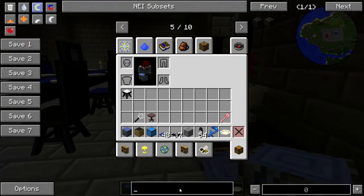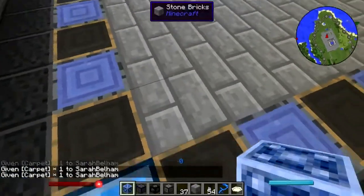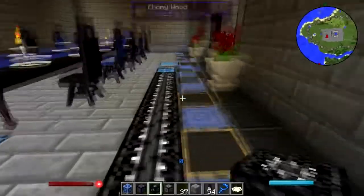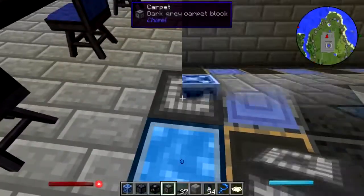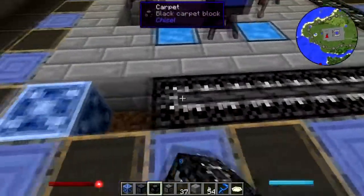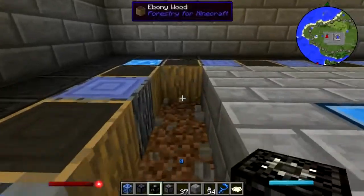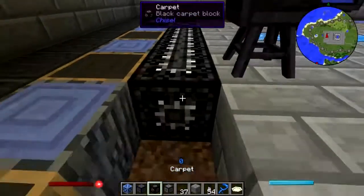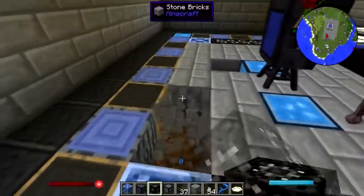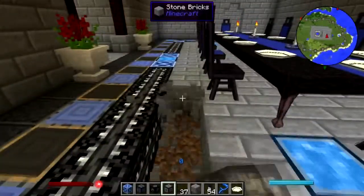Now what I need are chisel carpet blocks. Let's go around here. So why blocks and not actual carpet? Well, I screwed up big time - it's easier to do this than to try to place blocks of carpet underneath all of this. I might have been better off not putting the table down yet. Oh well - too late now.